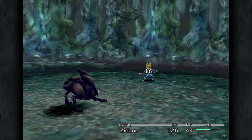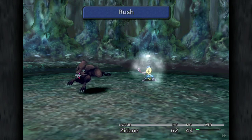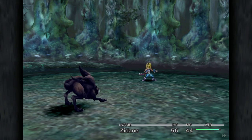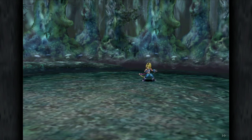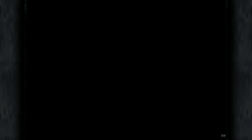There's also Dragon Fang, which we'll talk about in a future video — that's a skill for Freya and it's based on the number of dragons you've defeated. And there's also Frog Catch, which is one of Quina's skills, and that's based on the number of frogs you've caught. So there are a few spells based on repetitive tasks like this, and Thievery just happens to be one of them.